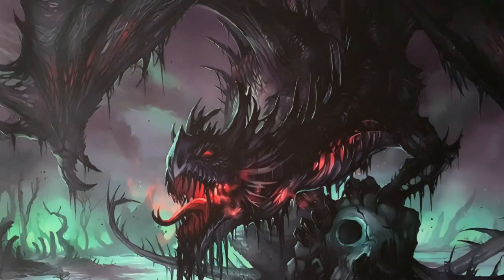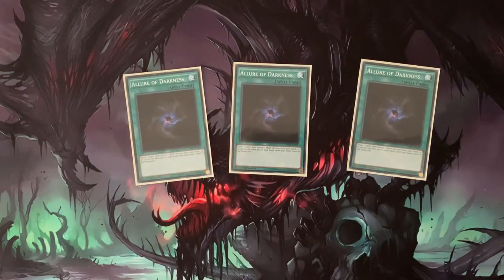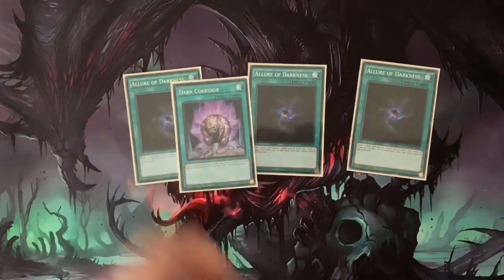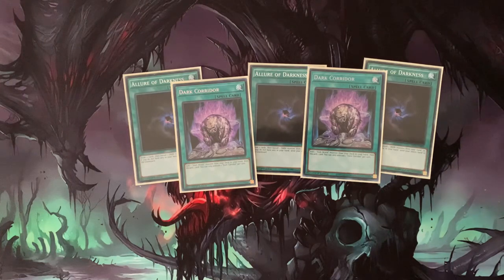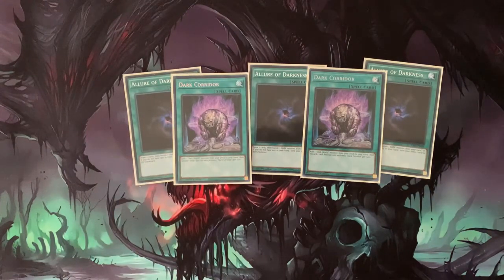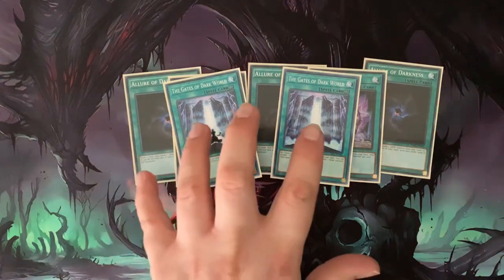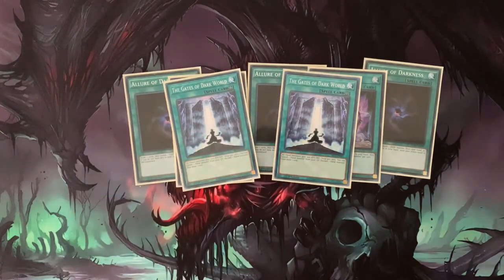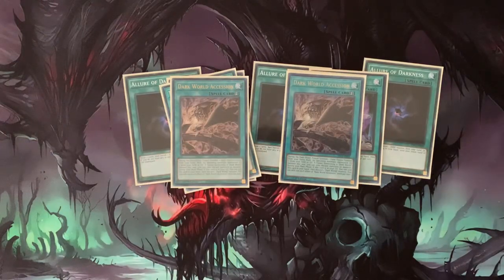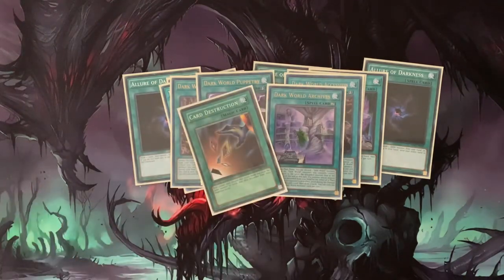On the spell side, we're going with three Allure of Darkness — it's a dark deck, you need three; it's your draw power. Two Dark Corridor, which I finally got. You only need two; it lets you get your Dark World monster from your deck to your hand then discard one. Two Gates of the Dark World, searched off your Genta — you want these out right away; two is perfect, three is too cloggy. Two Dark World Ascension, which is a great quick play. One Dark World Puppetry, one Archives, and one Card Destruction to replenish your hand.